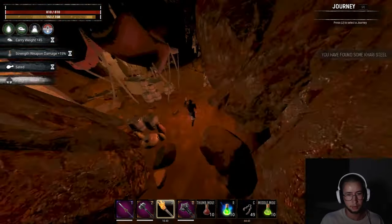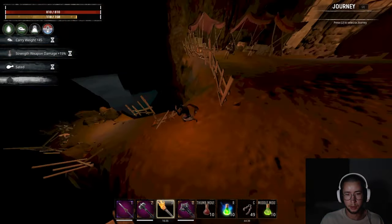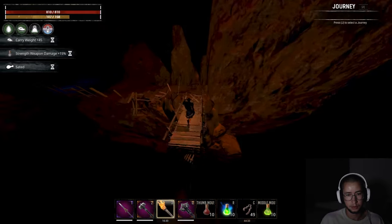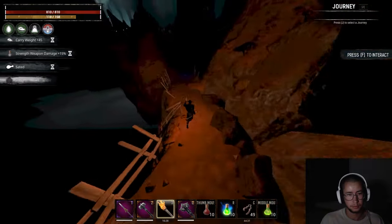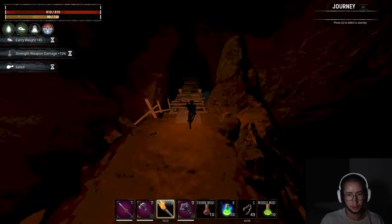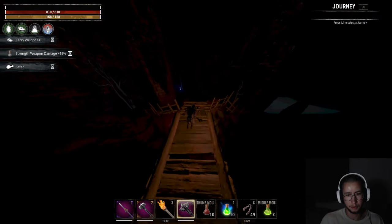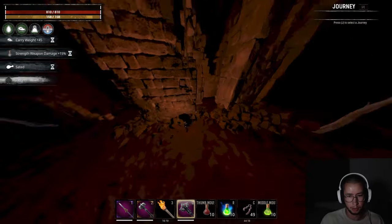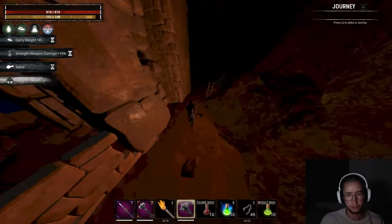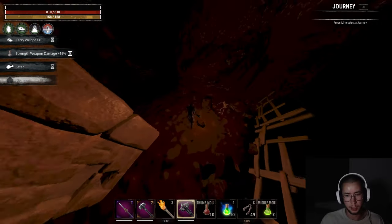We're not going to worry about any of this other stuff. Ignore all this, run past most of the NPCs. I will switch to my Forge Light — this is handy because I still get to have a light with a two-handed weapon. And right now I'm just going around looking for the little boxes that have Kauri Steel in them.